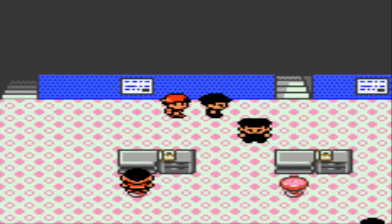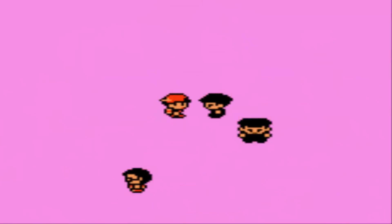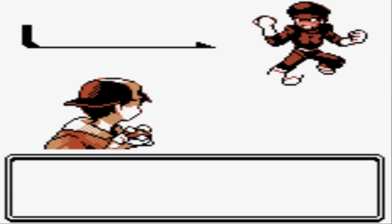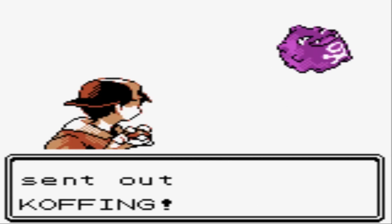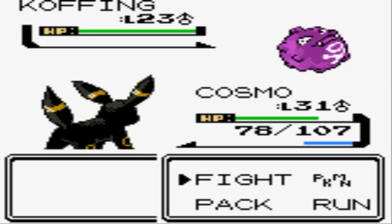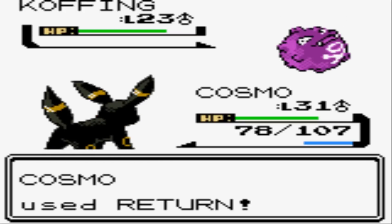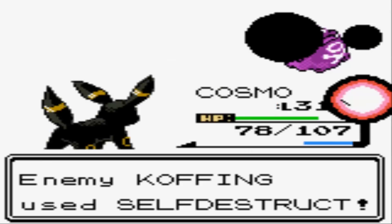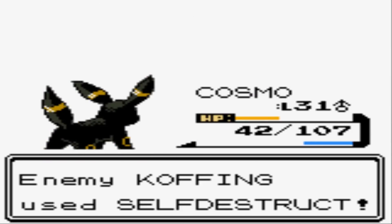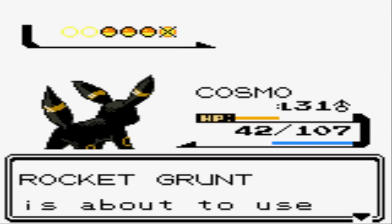Let's go up to the next floor. A grunt says 'I've been given strict orders — I'm gonna crush anyone who challenges Team Rocket.' They ain't messing around on the third floor. He's got a Koffing. Nothing too exciting, but you'll want to use Special Attackers against Koffing. It's only at level 23 so I won't worry too much, but I forgot — these Koffings all have Self-Destruct! That's going to do a bunch of damage on a level 31 Umbreon.